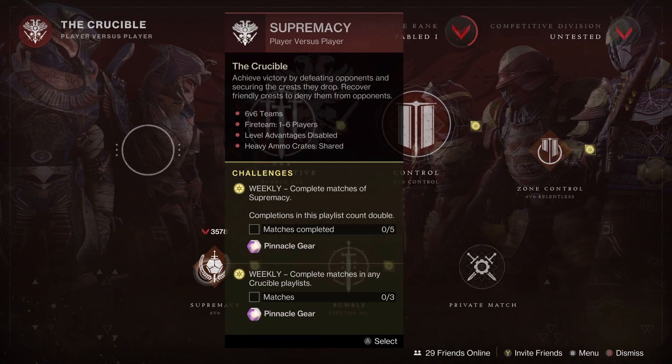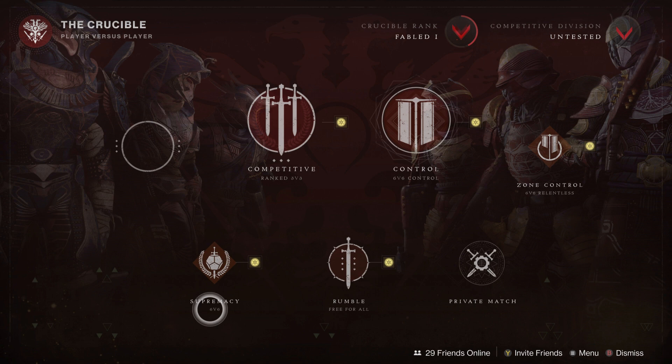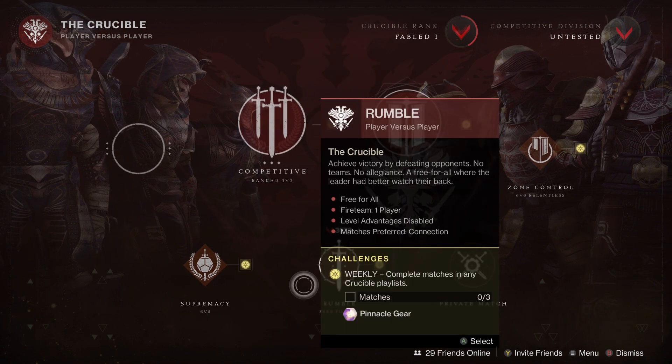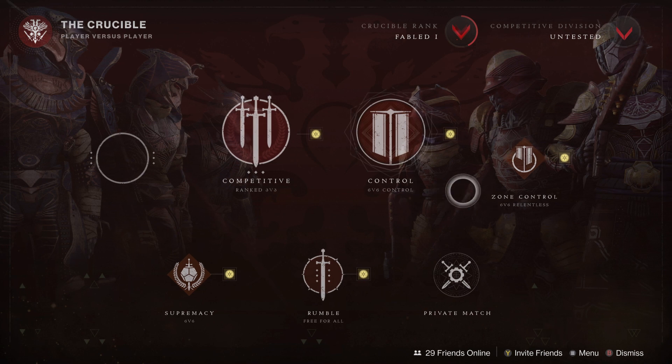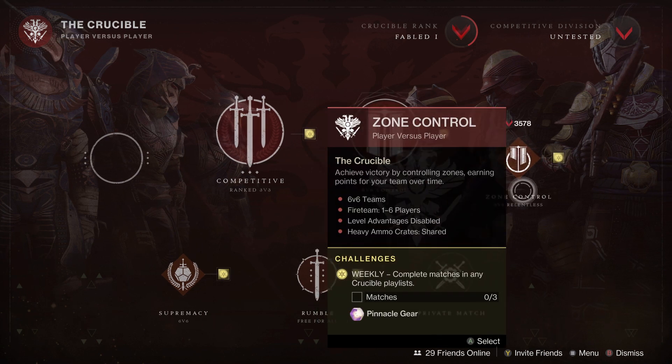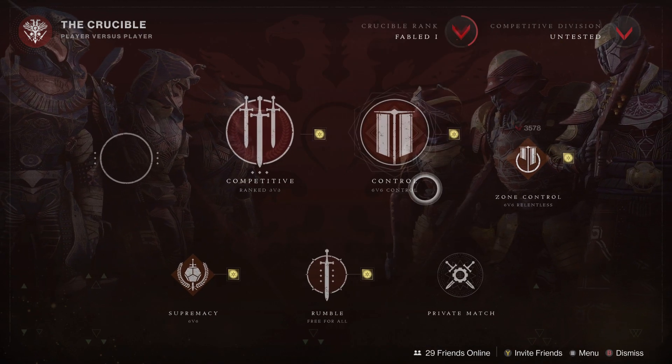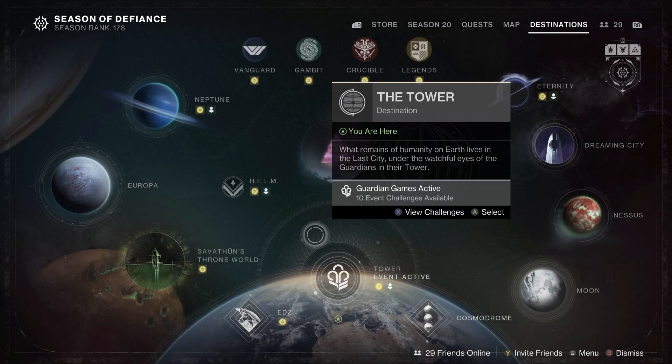Nothing new on Gambit for the usual. In terms of Crucible, we still have Supremacy as our rotator — Supremacy for the next three weeks at the end of the season. We will have Trials at the end of the season and no more Iron Banner. We also have Zone Control and Control for variety.